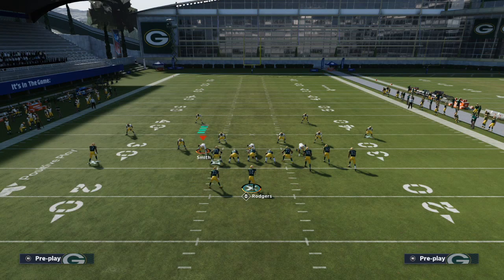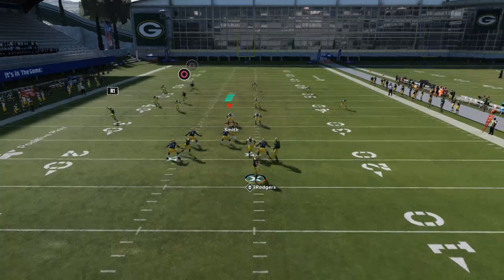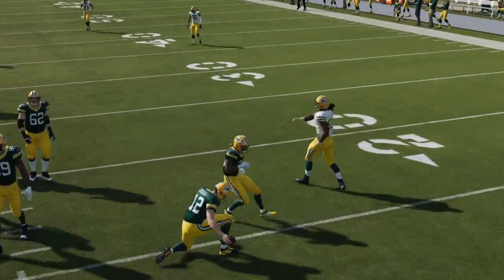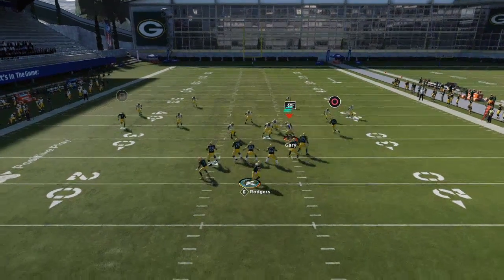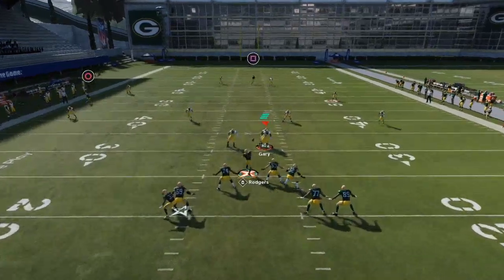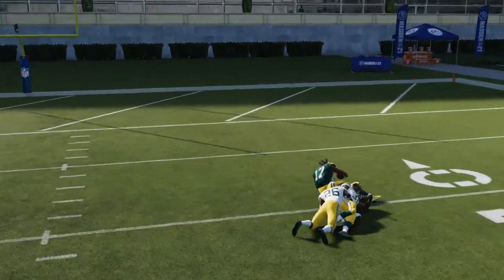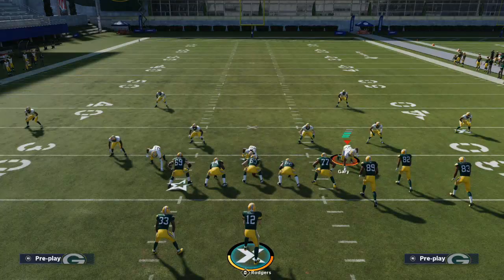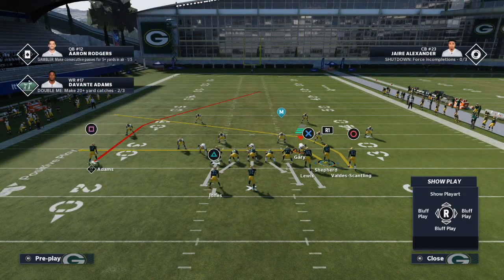So you guys can really see the route combinations. What you'll see on this play right here — with your deep post route, if you just leave the stock and try to run this route combo, this route combo is not going to beat cover 4. In this year's game, it's very, very difficult. Like if you can aggressive catch like a beast, then go for it, but it's not an open throw this year. There's one little trick that you can use to make this work, and it actually improves the overall route combinations in general — so it's really great.